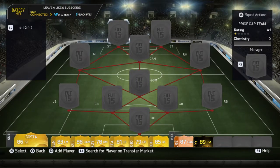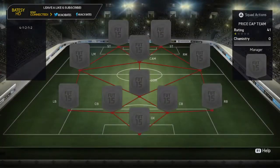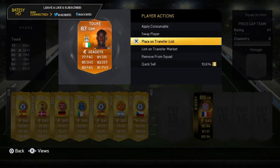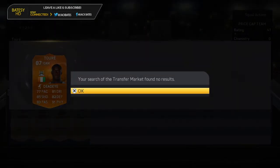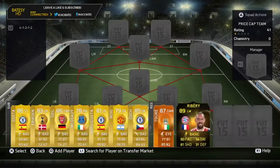What is going on guys, Batesy HD here and today we are actually going to be doing a squad builder - it's going to be like a price cap team. I've got orange Yaya Touré which is solid, probably selling for about 2.9 mil, and look how many are on the market - there's none of them on the market. Luckily I've actually got one of them in a reserve.